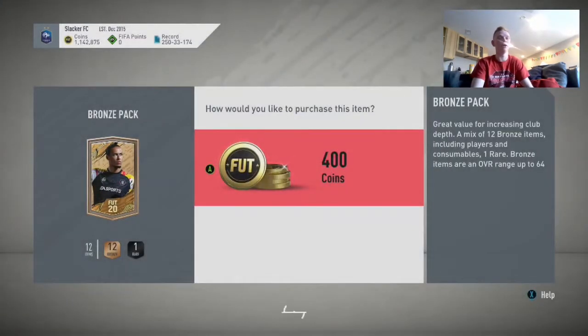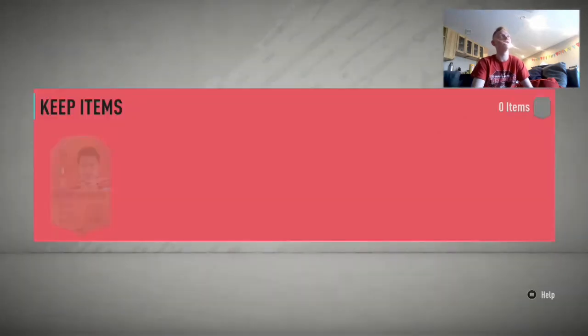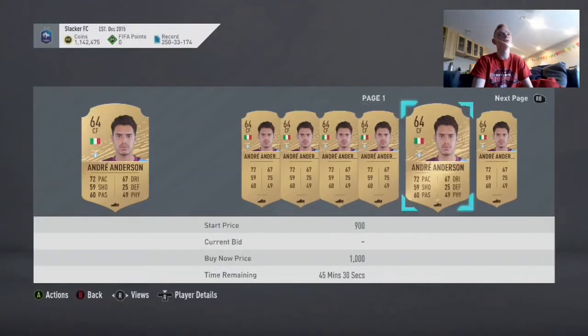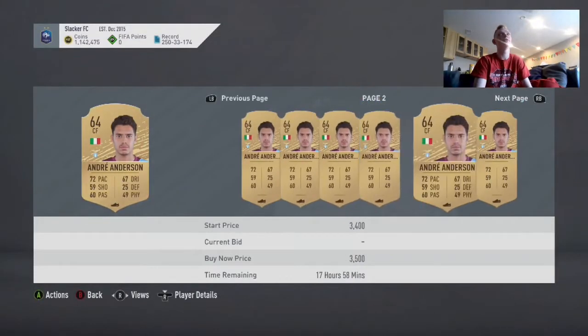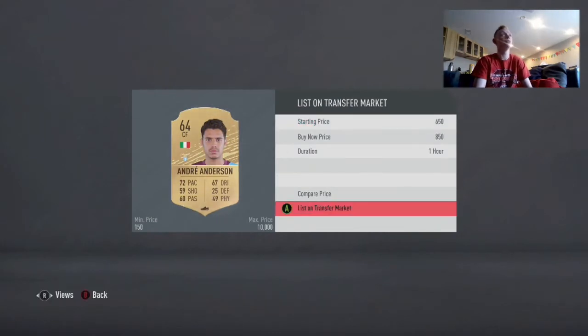A lot of the value from these packs comes from the players that you're sending into your club, because they'll be valuable at later dates and their prices will go up a ton — a lot of people don't have them in their club, they'll just quick sell them. But you're going to have it in your club, so you're going to make a ton of coins from those players. Here we have an Italian League player — 950 coins is his cheapest. I'm going to list him at 850, 650 bid. That pays for two packs right there.